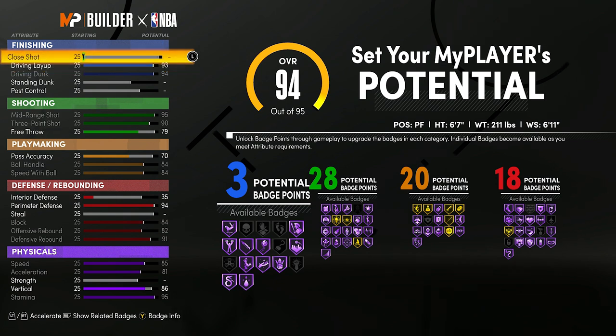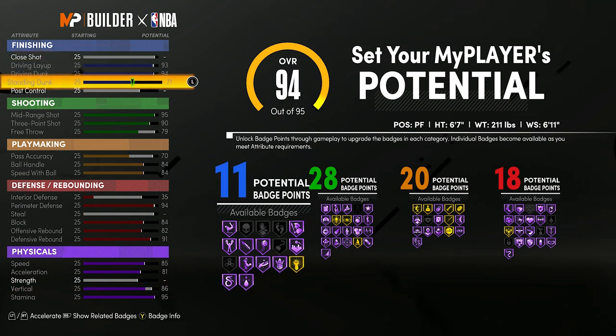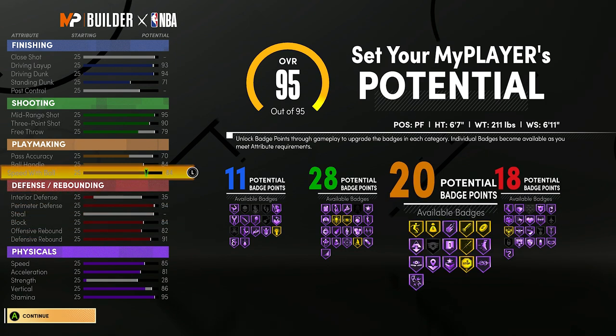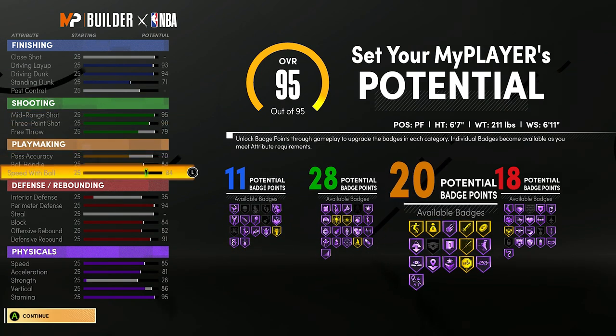We're only at 94 overall. If we max close shot, we only get 5 driving badges. So instead, max standing dunk — we can put it to 70 and still get 11 driving badges. Put strength to 28, and there's our build. This badge layout is ridiculous. There aren't a lot of good driving badges in this game, so I only have 11. I'll use HoF posterizer and a couple others. But look: 28 shooting, 20 playmaking, 18 defense.